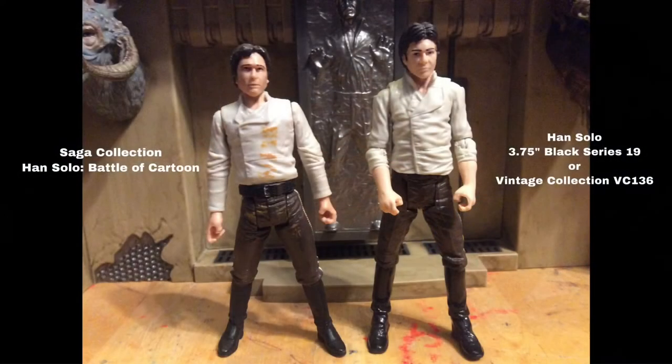Of course we have Han Solo once he's free of the carbonite. You have two options: the Saga Collection one, or the Black Series slash Vintage Collection Han Solo. The Saga Collection has a more accurate shirt, but the Vintage Collection has a better face and articulation, so you have to decide.